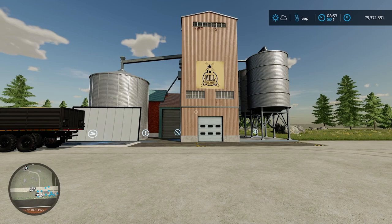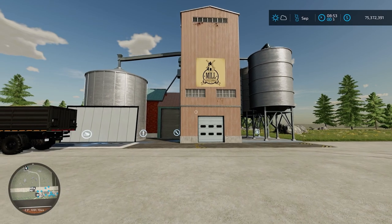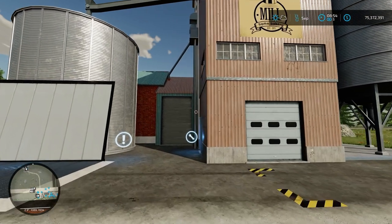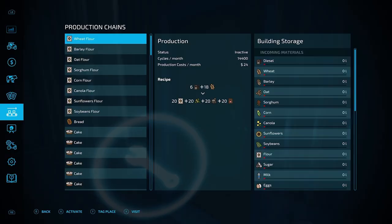Hello friends, today we are going to be taking a look at my all-time favorite unrealistic production mod. This is the Modern Flower Mill by Adub Modding and the ABP team. It's unbelievable — it was already good, but it got a recent update that's making it completely OP. So in the newest update they added some more power types, and I know that probably doesn't make sense if you haven't seen this mod before, but let's take a look at it real quick.